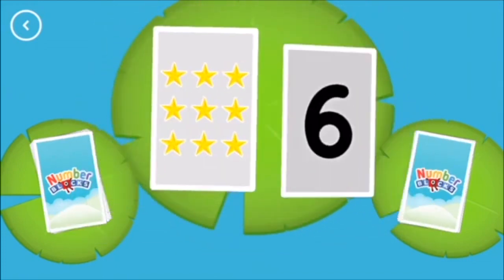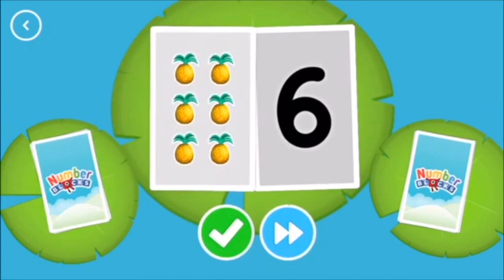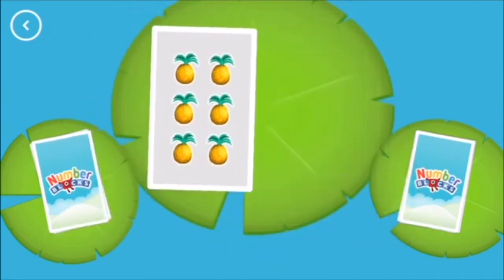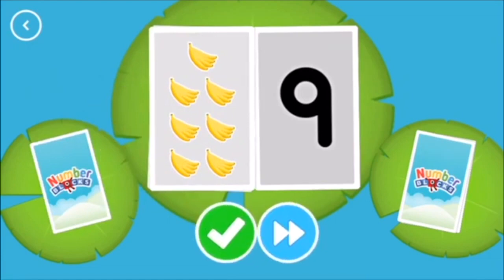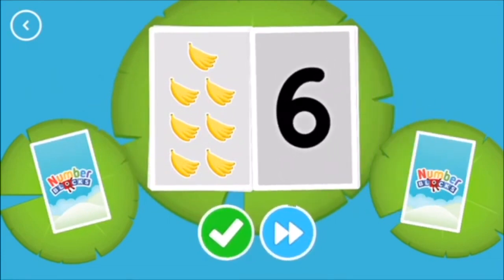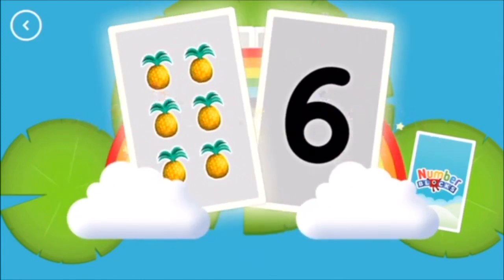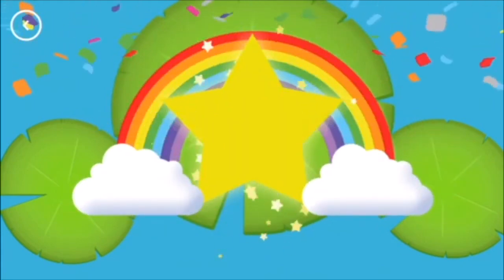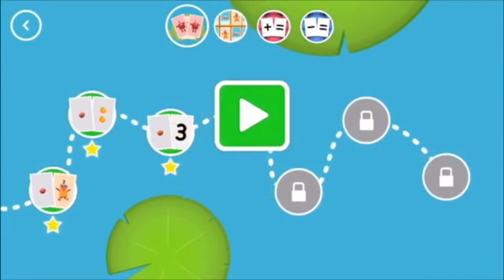Snap! You found two matching amounts. Snap! You found two matching values. Not this time. Snap! You found two cards that show the same amount. Well done! You've earned a star!